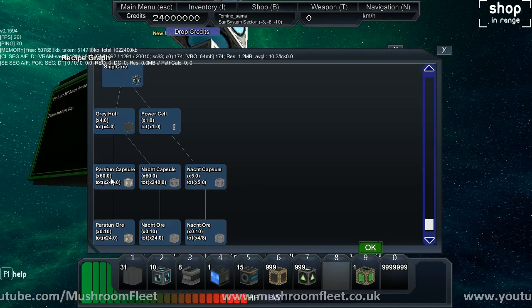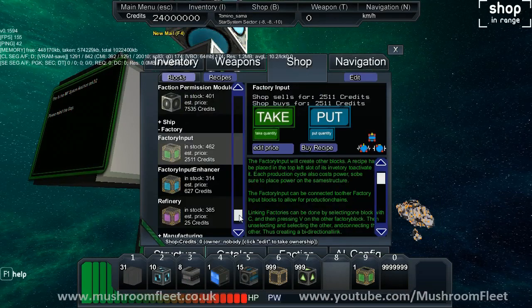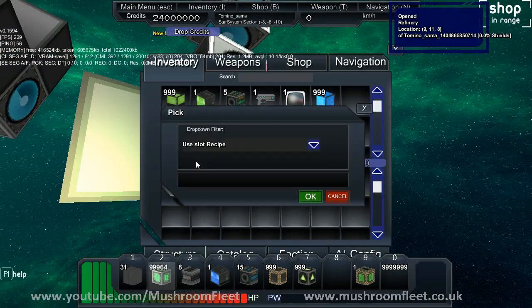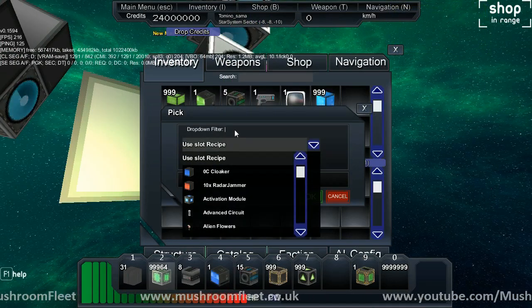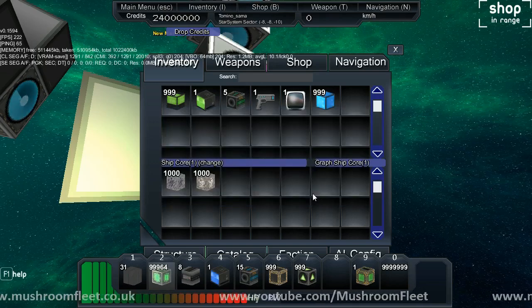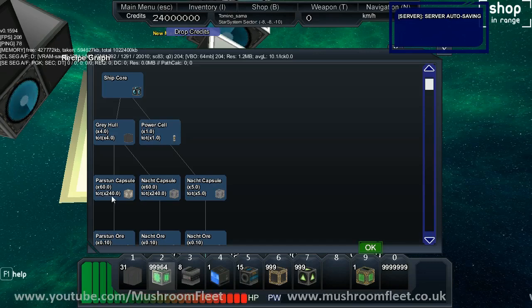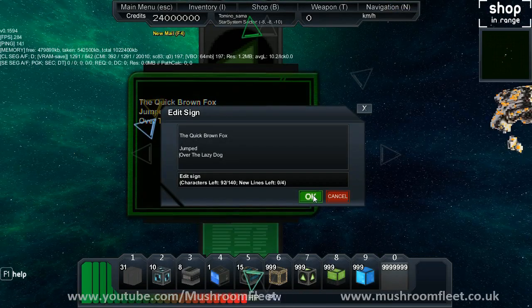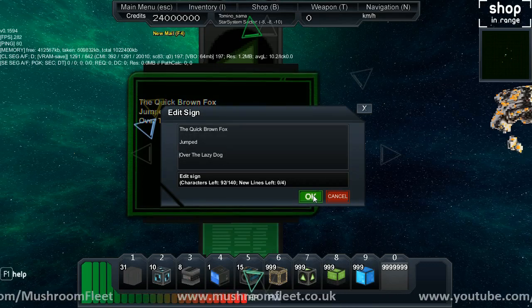So let's get some Nacht Capsule and Pasten Capsule. Nacht Capsule... Core... Ship core. I love how editable it is, because it was always a pain.